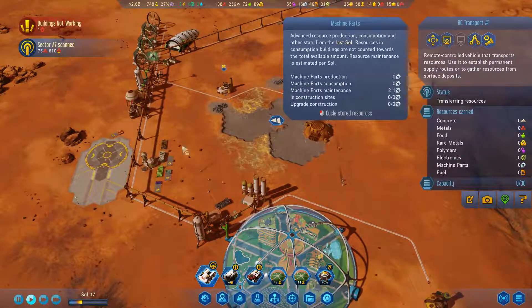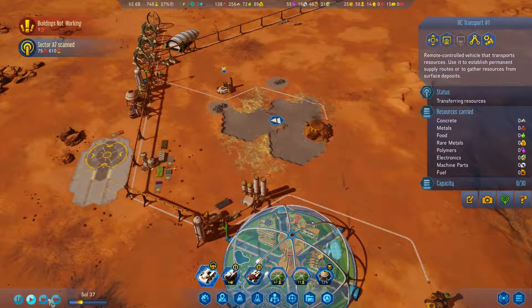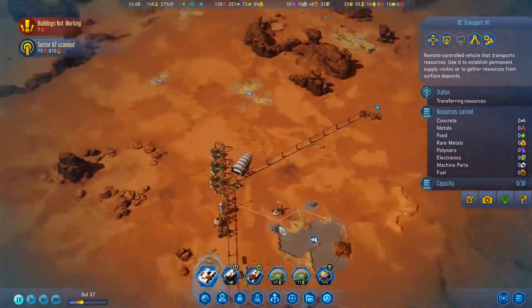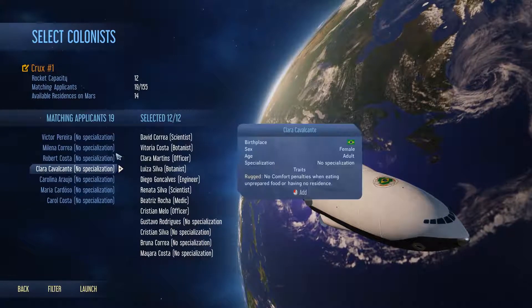We need to start producing machine parts. I do have some on the way — I got 10 coming in from this resupply mission. We might want to send another one of those. It might be worth our effort to do that. But I think what we're going to first do is send another passenger rocket.